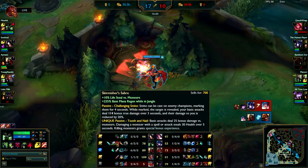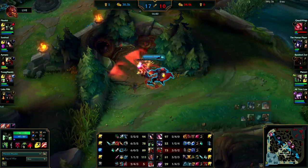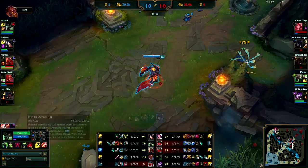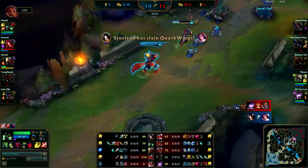I'm not quite sure what build you're going right now. Red Smite is perfectly okay on Warwick — it's probably the better smite to take. Bilgewater Cutlass is virtually useless on him. The lifesteal your Q gives you and your ult give you so much instant health that the lifesteal you're getting from Cutlass is negligible — it's useless. On Warwick you just typically want health.